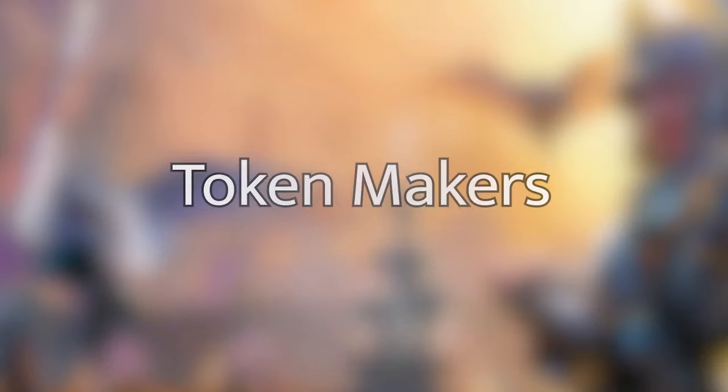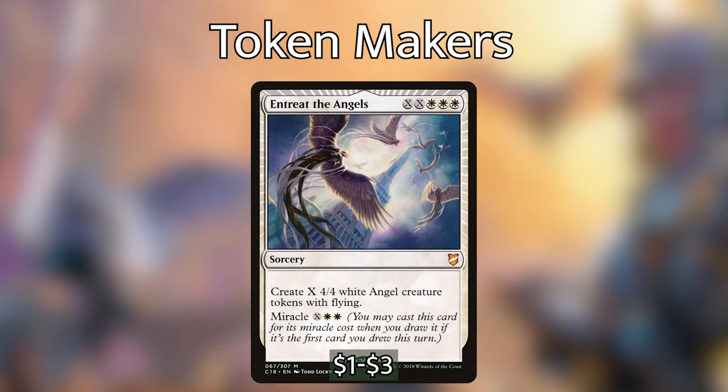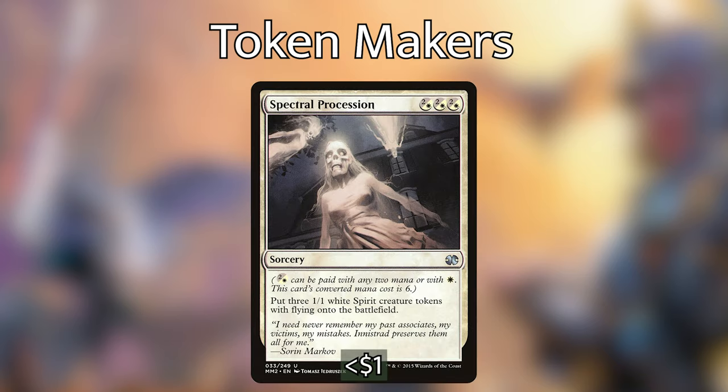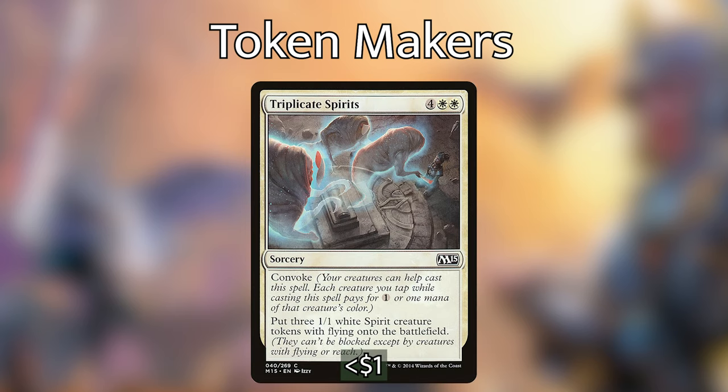Moving on to spells that create flyers: Stolen by the Fey is blue blue X — return a creature with CMC X to its owner's hand and create X 1/1 blue fairy tokens with flying. Entreat the Angels is XX white white white to create X 4/4 white angel tokens, or miracle for X white white. Midnight Haunting is two and a white instant — create two 1/1 white spirit tokens with flying. Migratory Route is three white blue — create four 1/1 white bird tokens with flying, and it has basic land cycling for two. Spectral Procession creates three 1/1 white spirit tokens with flying.